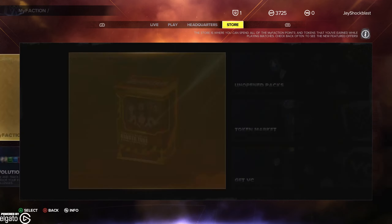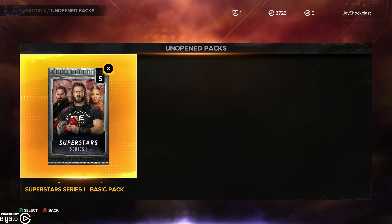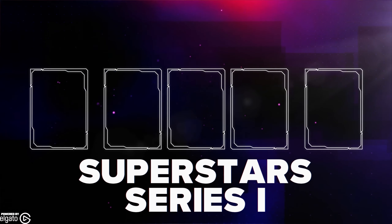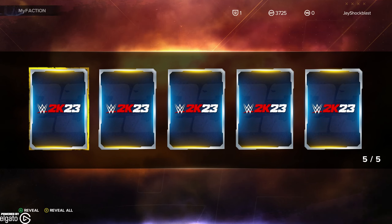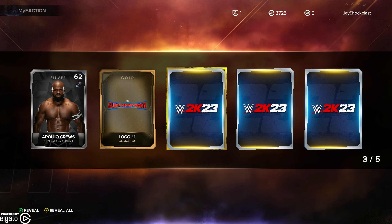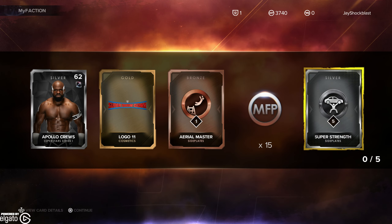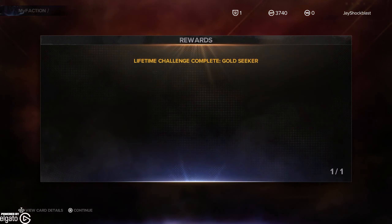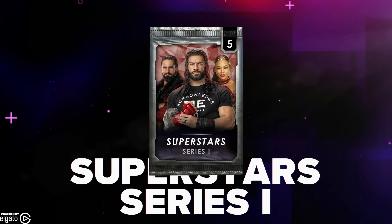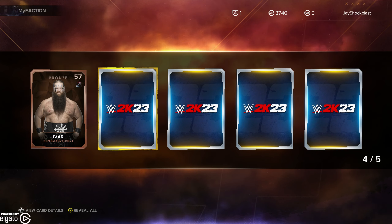Let's go over to the store and go to our Unopened Packs — it's actually three basic Superstars Series 1 packs. Let's go ahead and open these. We have a Silver Apollo Crews, a Super Showdown logo, some free MyFaction points. We also got something gold, probably for opening all the packs — a Bronze Ivar.